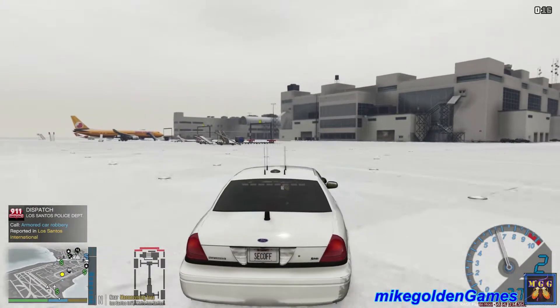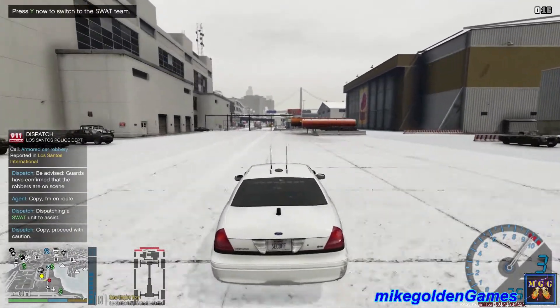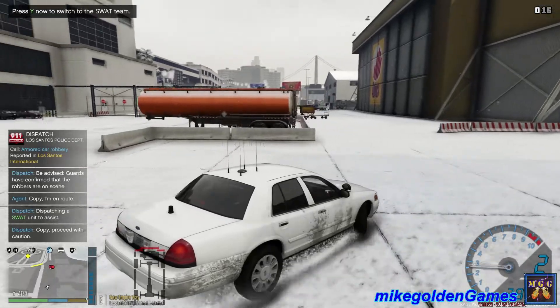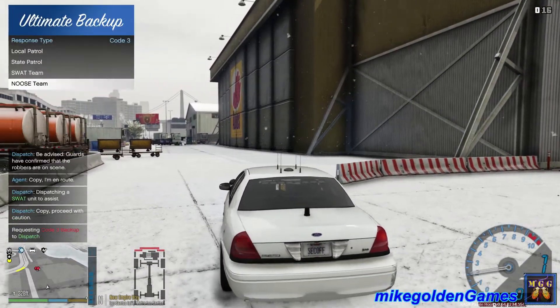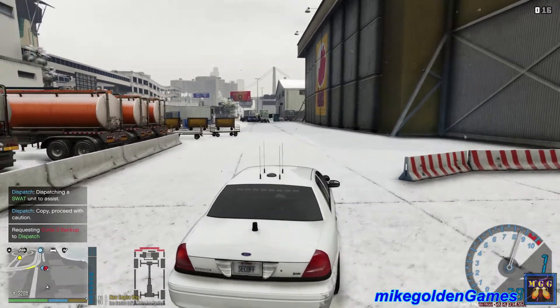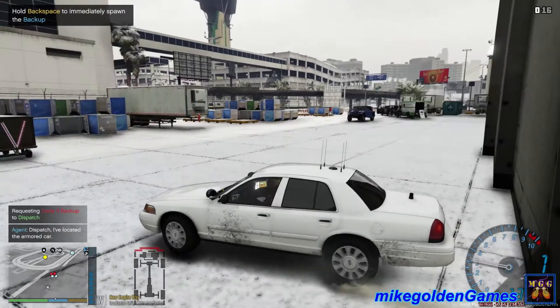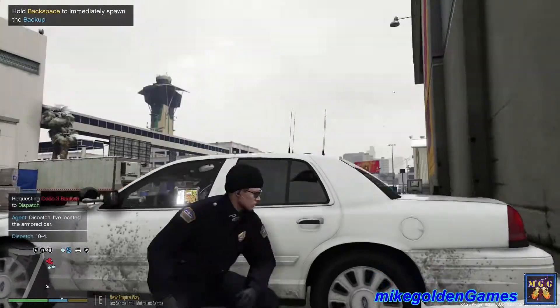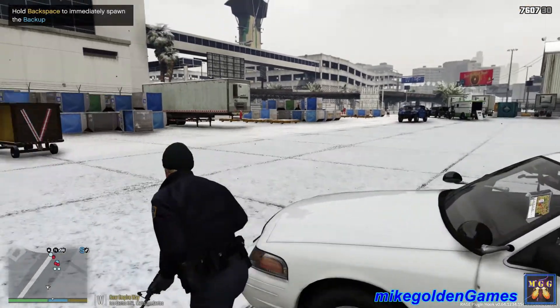We got an armored car robbery — roger that dispatch, will respond to that. It looks like they're right down the road here. Watch the brakes, whoops. Dispatch, we're gonna need to get SWAT down here now. Rolling up now. Partner, take cover, take cover! Oh, that was a close one. Taking cover by the vehicle partner. I got the sirens turned off. It looks like SWAT has arrived on scene. Come on partner, move up.